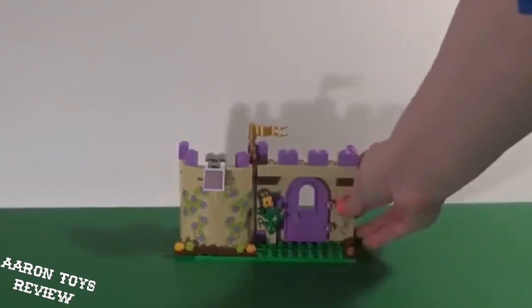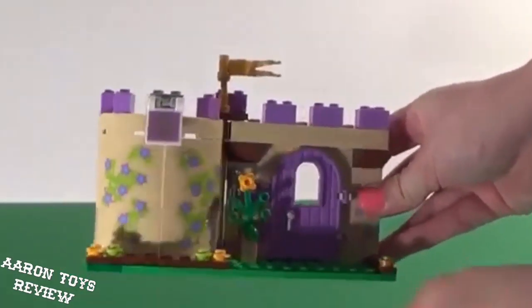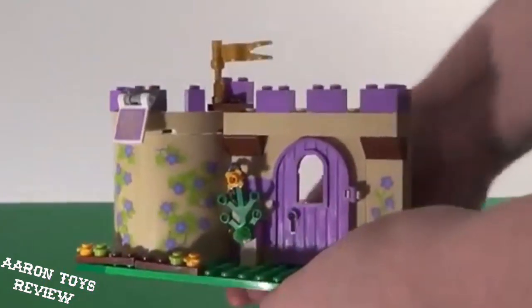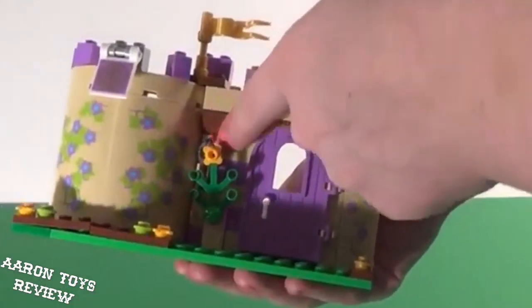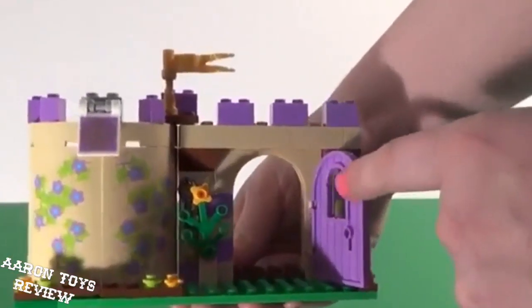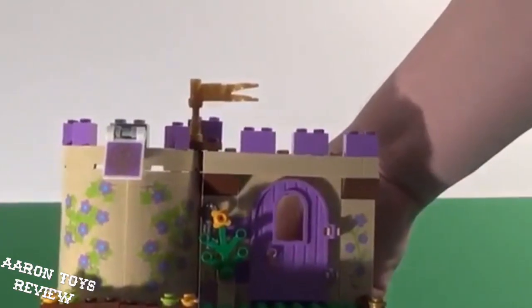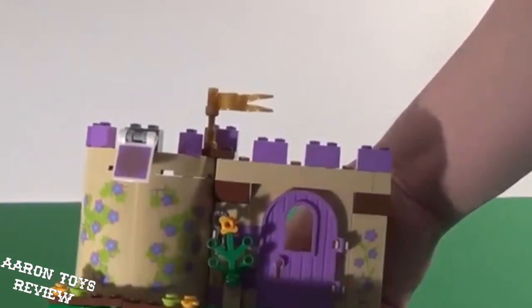Okay, let's take a closer look. Of course we're going to talk about this more later when we have everything built, but this right here is Merida's castle. As you can see, we hid a secret key back there. This is the door for her to get into the castle, and they have their sigil there.